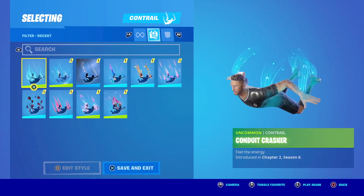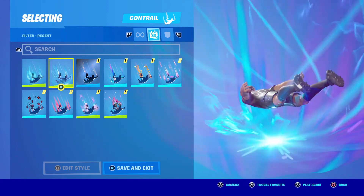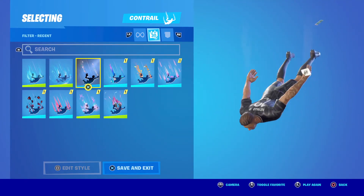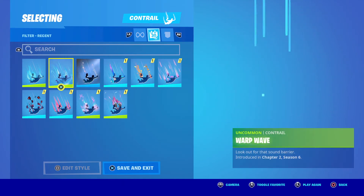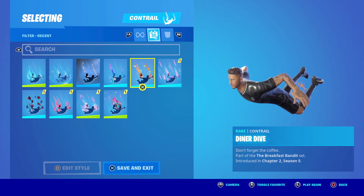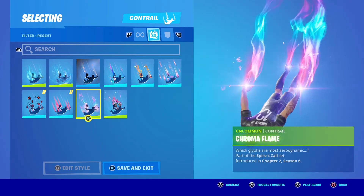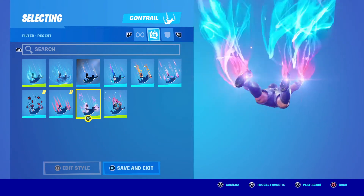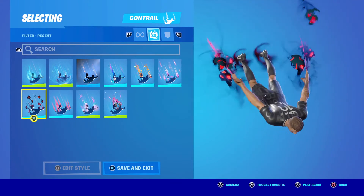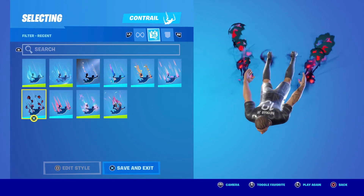Conduit Cruiser. Warp Wave — oh I like this one. Now that I've looked through everything, this might be one I start using on a lot of my characters — it's pretty cool, especially on PS5, I bet that's going to look really nice. Bright Box, cool. Diner Dive, okay. Aroma Flame — I like the way that one looks too. That's pretty cool — I like the ghostly faces coming out behind them.